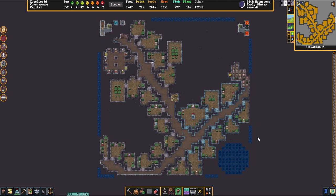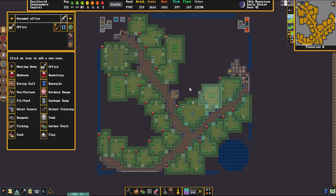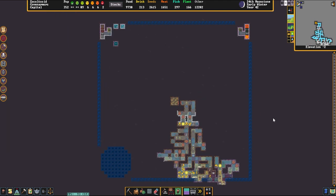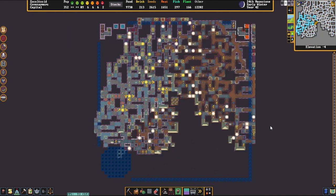We continue moving down, and there's more bedrooms, and then a little office setup over here which isn't actually dedicated to anybody. And then we hit the first cavern layer.